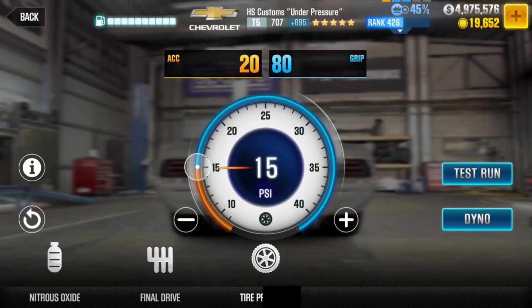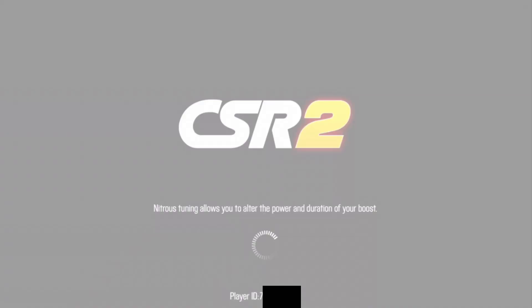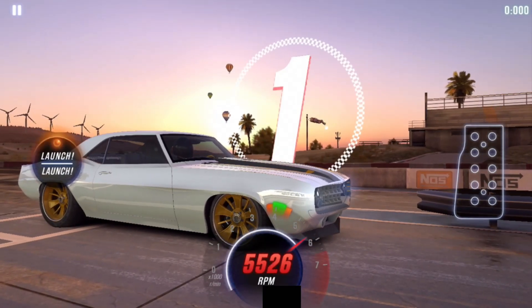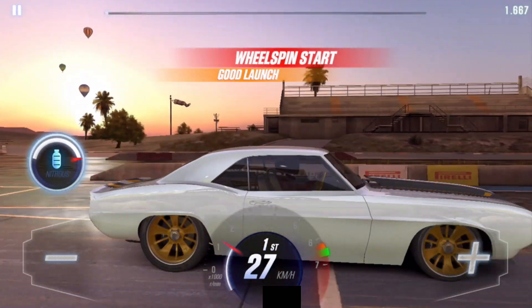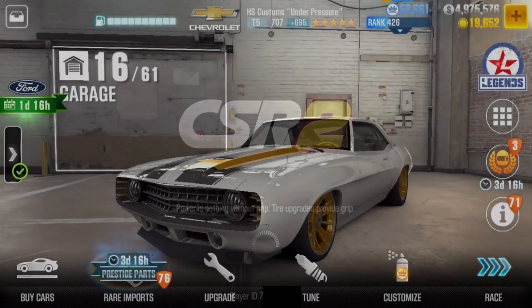If you have the old stage 6, just make it like this. I don't have all stage 6 but I can arrange this like this. You'll see the dyno — let's race. I will open manual launch and just avoid making a super start because it will really make the car go slow, you'll see.